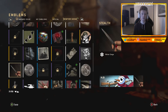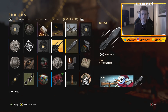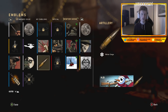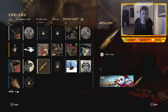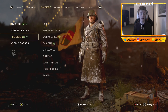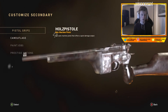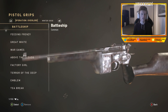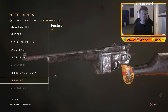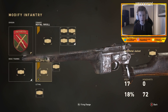Emblems — look at this, look how much stuff there is to filter through. There are five epics and two heroics, and the rest are just legendaries, commons, or rares. And then pistol grips: there are three pistol grips — one being heroic, two being epic. There is so much stuff to filter out.